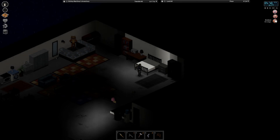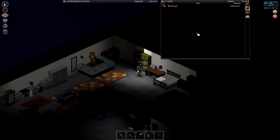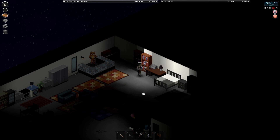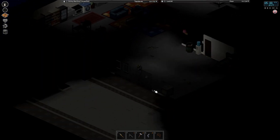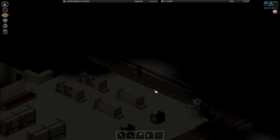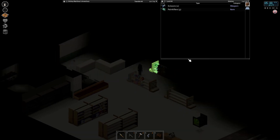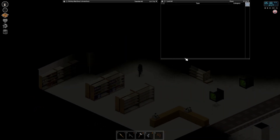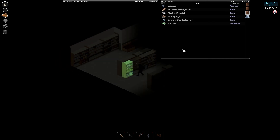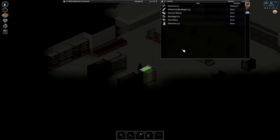I woke up from a nightmare - I'll have PTSD from killing 14,000 zombies. So we'll read a book to get rid of the anxiety. We'll run over to the pharmacy to look for some sleeping pills. Maybe I already grabbed them from here. Some more food. I don't have any sleeping tablets yet.